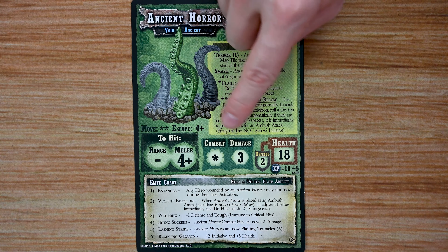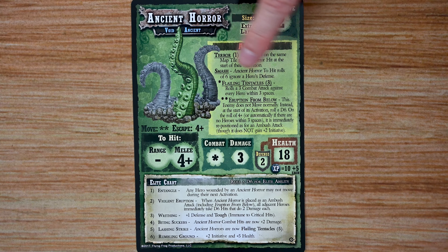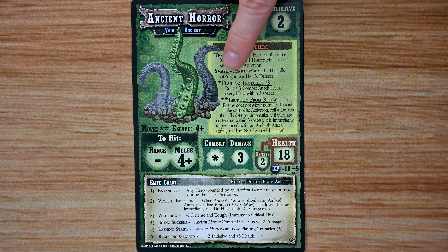A quick reminder: with an ambush attack, the enemy is going to randomly select a hero and place that figure next to that hero. So these guys are just going to pop up anywhere around the heroes and cause all kinds of mayhem.